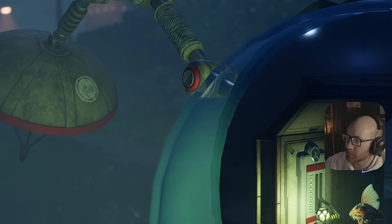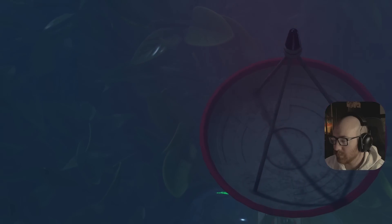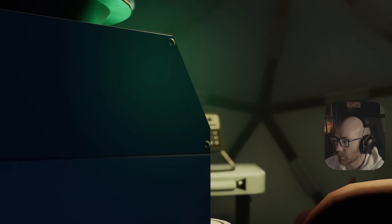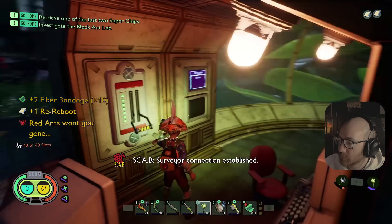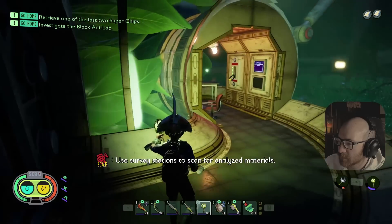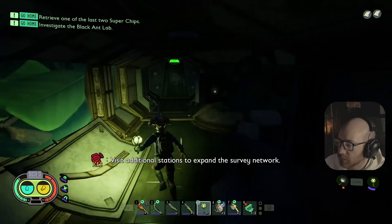Okay so this is fantastic - now the things that we've analyzed will actually show up on the surveyor so we'll be able to see where the stuff is that we need instead of just running around guessing. Would have been nicer to have this early game but I'm playing through for the first time. Surveyor connection established - use survey stations to scan for analyzed materials. Visit additional stations to expand the survey network.